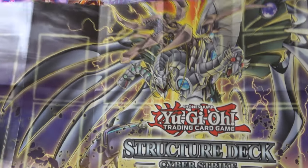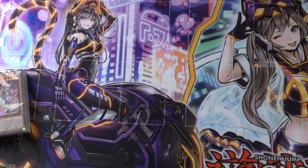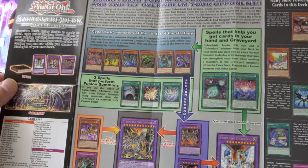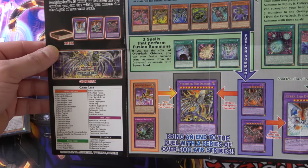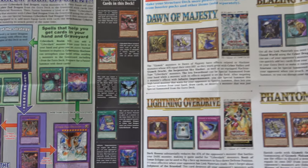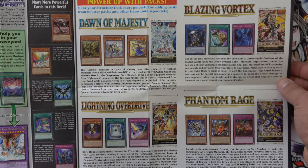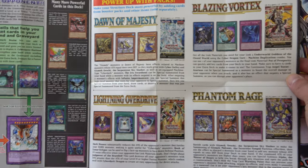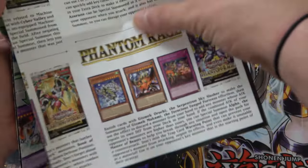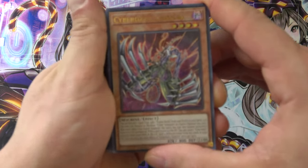This play mat is pretty wicked — bonkers. On the back of the play mat you can kind of see some different Cyber Dark monsters you can use in the deck, the deck list, cards you can combo with, spell cards that can help you, and power-up packs. Dawn of Majesty, Blazing Vortex, Lightning Overdrive, Phantom Rage — you'd have to go back and get some of those monsters to do a Cyber deck or a Cyber Dark deck profile.